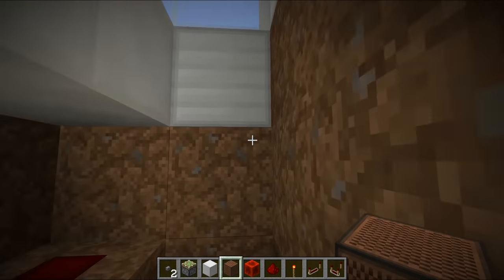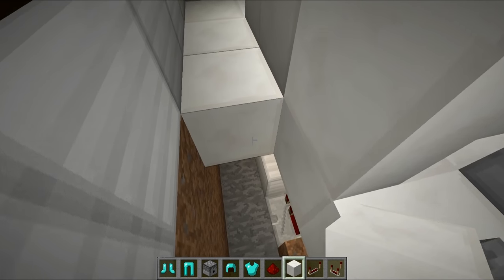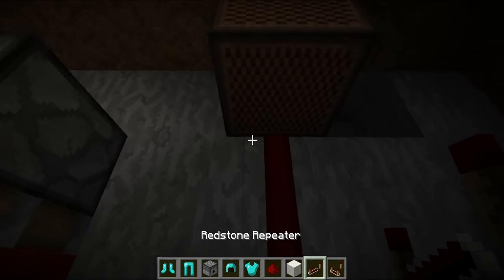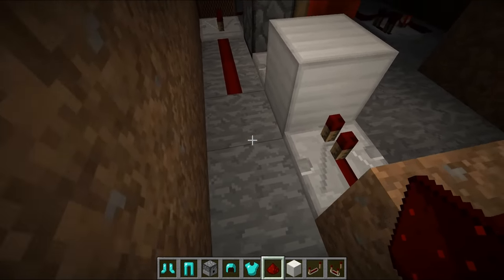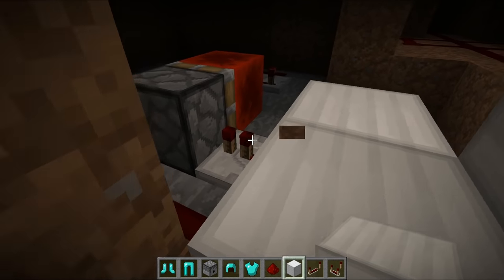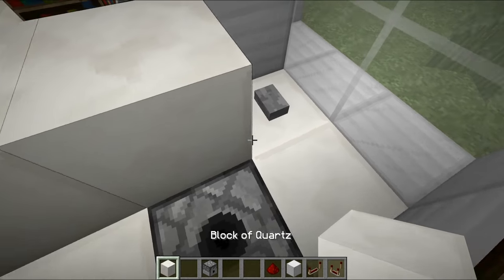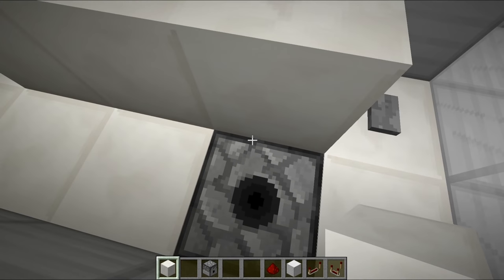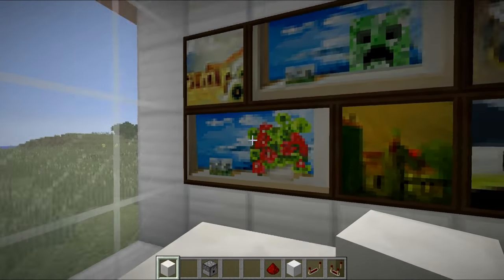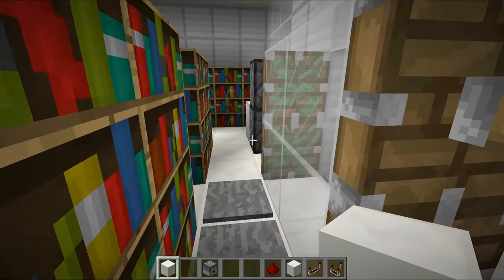For extra security, I'm creating a speed armor-equipping station under the counter — a one-use system. We place a dispenser facing upward and run a repeater output from the existing redstone, making sure it doesn't loop back past the sticky piston, then fill the dispenser with diamond armor. When the alarm button is hit, the alarm triggers and we're instantly fully equipped in diamond armor. If someone tries to steal, you hit the button and you're ready to go.